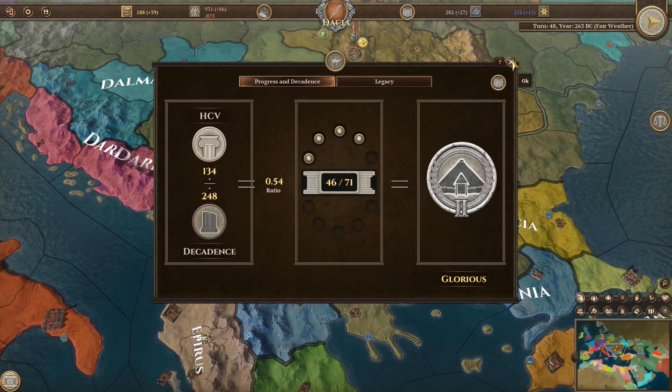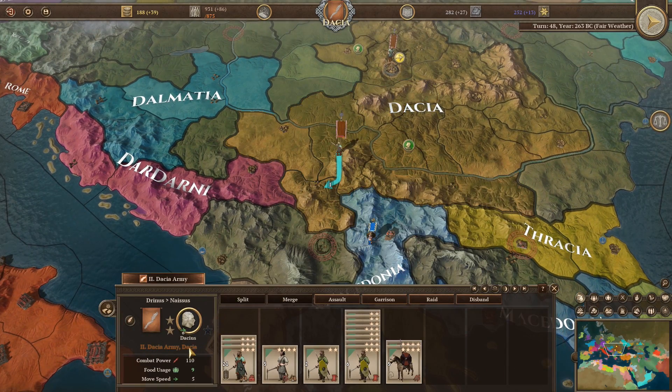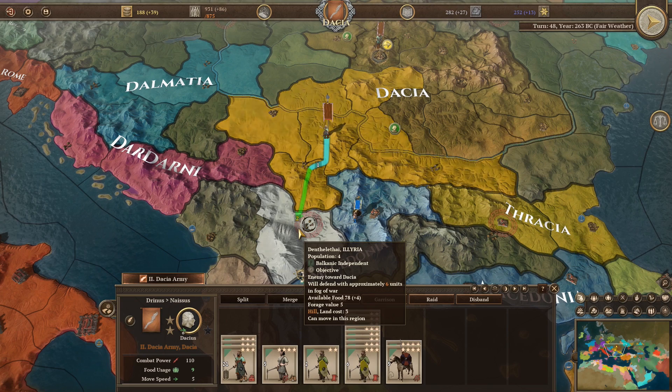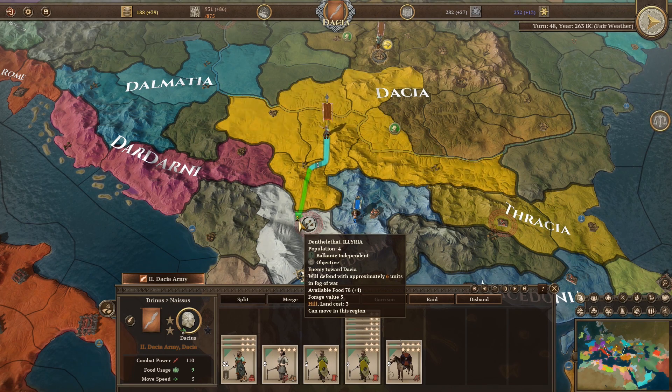This ruler is deeply fond of artists and will support them financially. Legacy gain increased by 10%, culture bonus by 10% — nice. Plus 12, plus 10. This guy could be pretty useful actually. Combat power of 110, defend with approximately six units — we shouldn't have an issue.